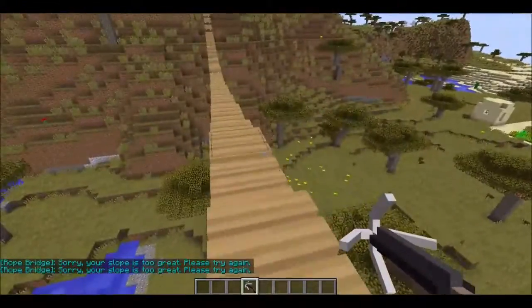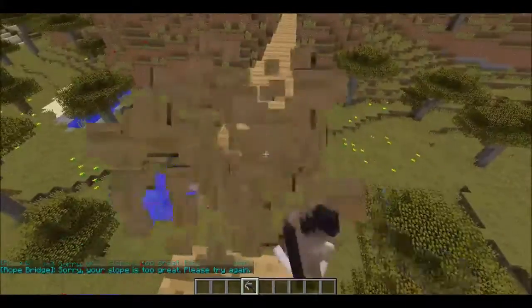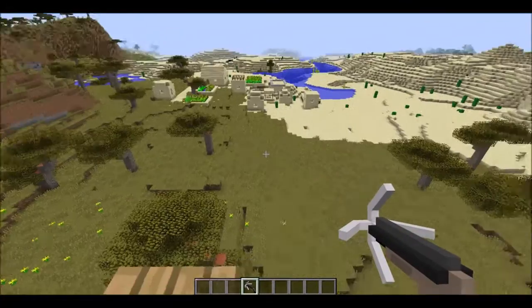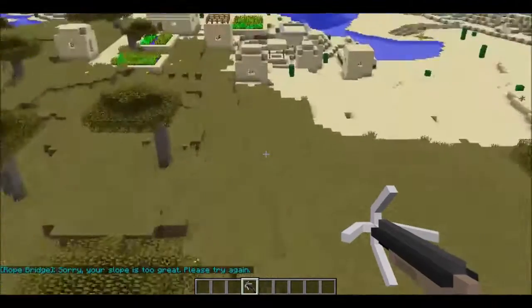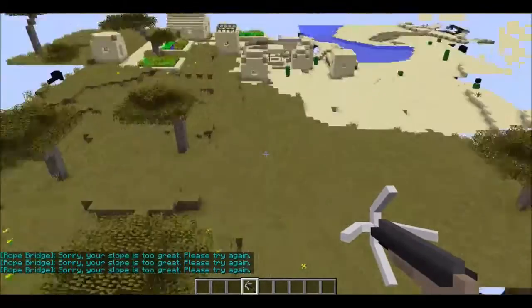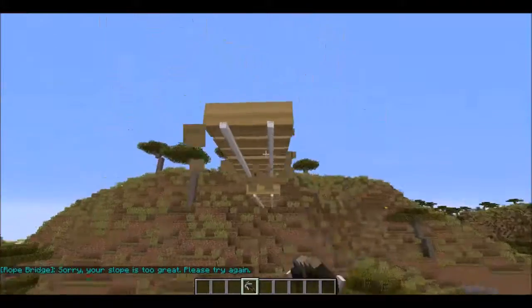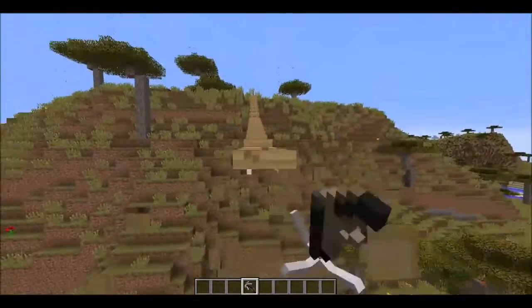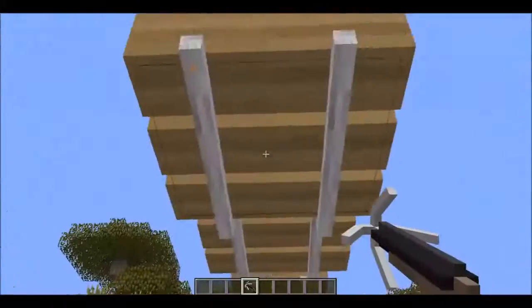I don't know why it says that, but it says your slope is too great or something. It doesn't work, but you can just break it like that if you want to take your time to do it. I think you can also make one going down, but that's very weird. So I guess we could just break this — I think this is a bug or something. It's kind of strange because it makes me have to do that.